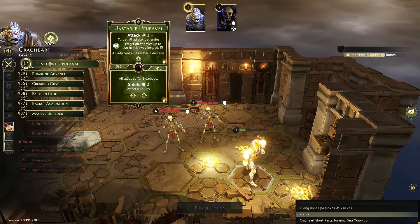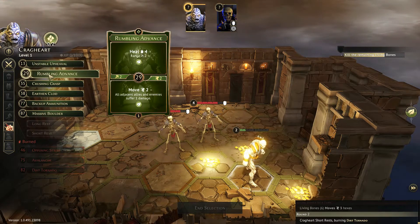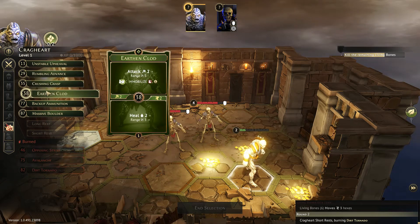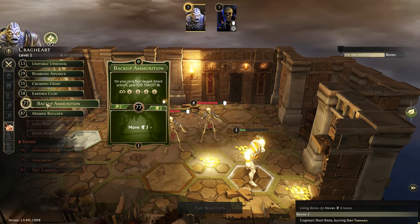So you're going to redraw? Yeah, I just take a damage to redraw in the short rest. The Dirt Tornado just doesn't do enough damage — it's not that good. So we've got to find where those pips are.